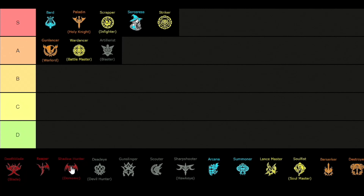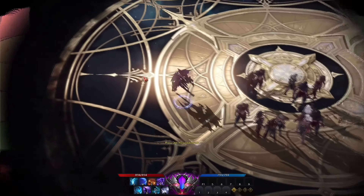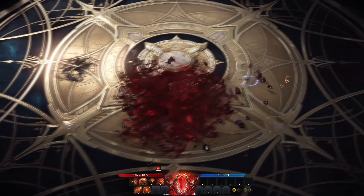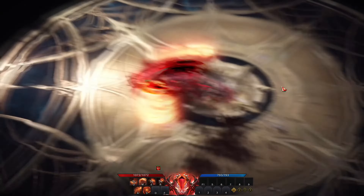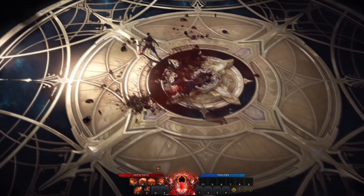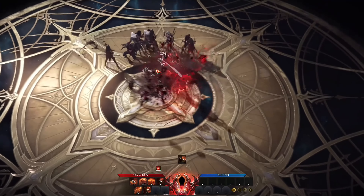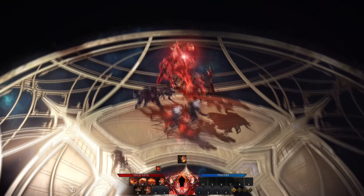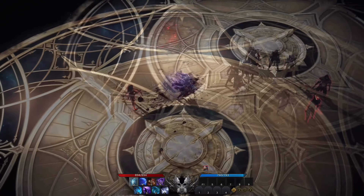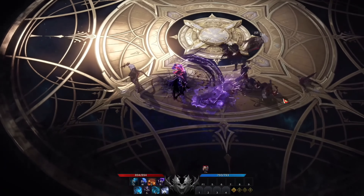For the next class we have the Shadowhunter, placed in the A tier. The Shadowhunter is a demon-based class — in PvE she plays more like a fighter rather than an assassin, with really good range on skills and damage. There are two ways to play this class: one build focuses on demonic form with fun abilities but a bit less damage, while the second disables the demon form to use purely human form skills for the highest damage possible. Overall this is a fairly easy and super fun class to pick up.